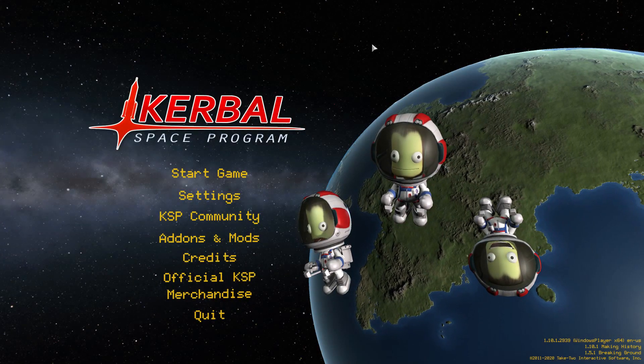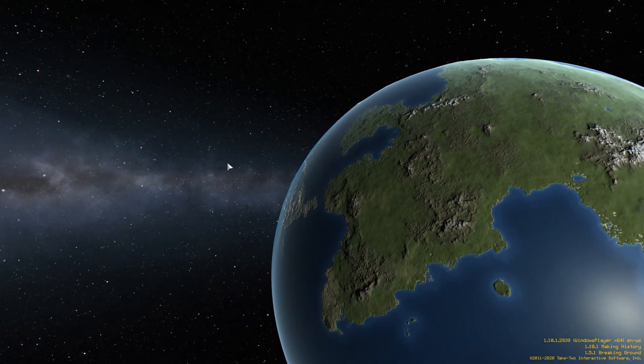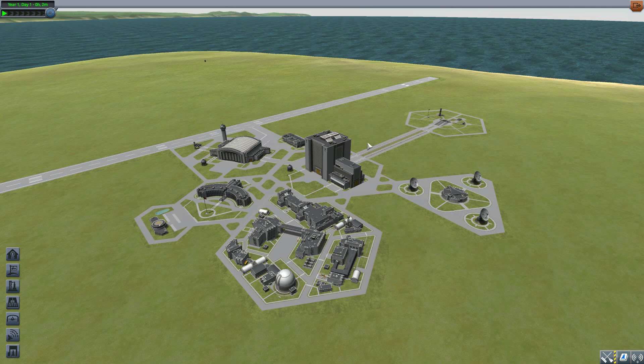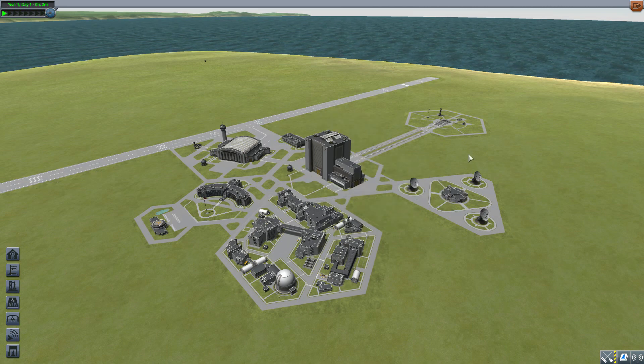Hello everyone and welcome back to Kodomo Space Program, where today we are having a look at the Tantarius SP mod, which is being made by forum user Beale. What this glorious little piece of work looks to add into the game is a lovely little selection of parts to build your very own Soviet space probes, all done in that stock-alike style to really allow them to fit nicely in the Kerbal Space Program universe. Let's jump into the vehicle assembly building and have a look at what we get.